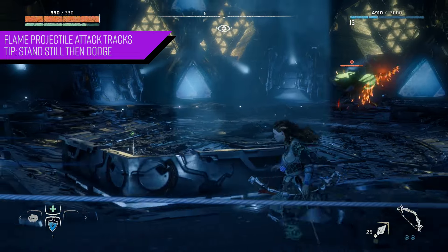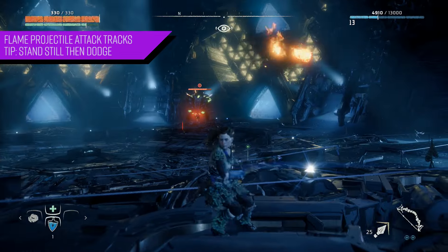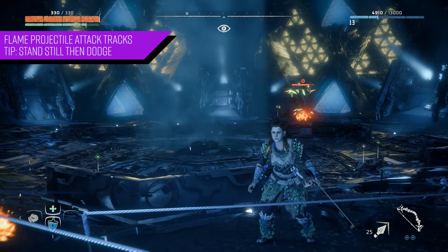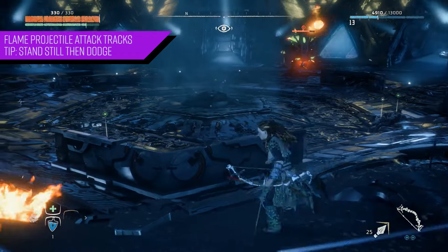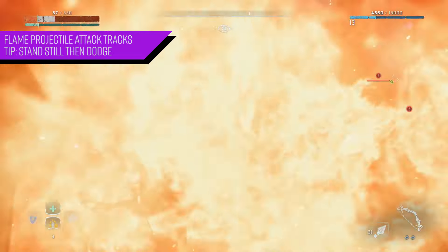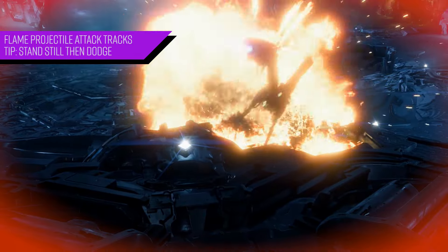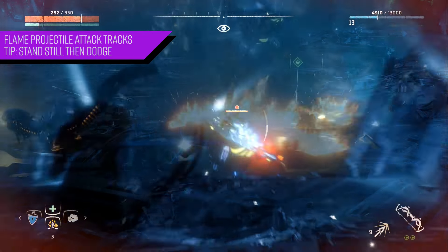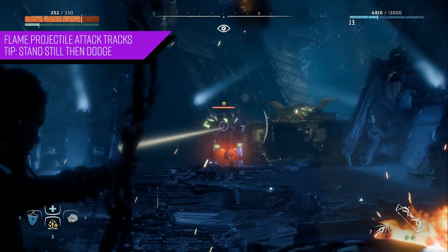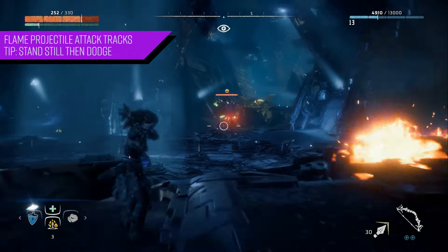For the flame projectile attack — it always tracks your movement, so whatever direction you're heading, that's pretty much where the projectile will go. What I find easiest is to just stand still, wait for the incoming flame, and then move out of the way. Also note that after the attack, the flame lingers for a while. If you head in a constant direction — especially if you're running — it's easier for it to hit you. So just stand in place and dodge the fireball before it hits.